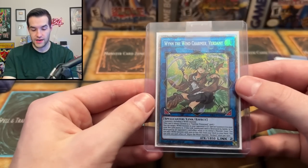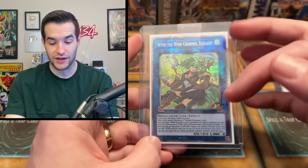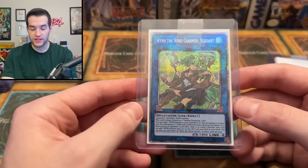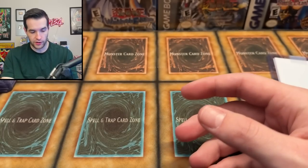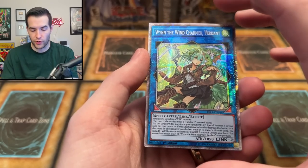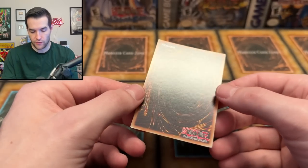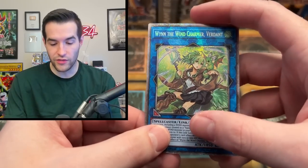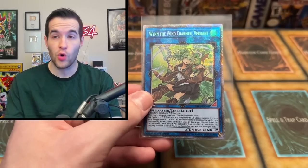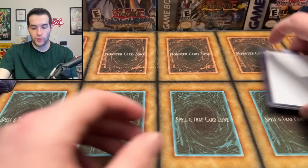Then we have Wynn the Wind Charmer, Verdant — now this is a very expensive card. It is very windy outside — wow. So this is a huge one. It looks pretty clean on the front, honestly really good, really beautiful. Very clean back as well. Speaking of Wynn the Wind Charmer, outside the wind feels like it's going to blow my apartment over — it's insane.